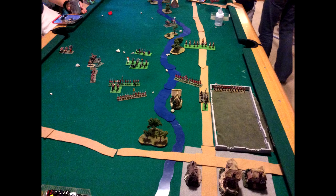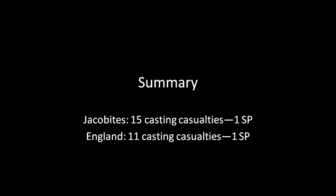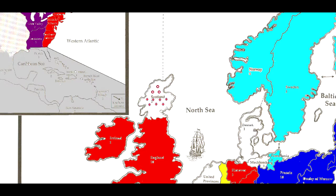All in all it was a pretty fun battle, really going as expected. The Scots didn't have many units so they were going to get enveloped regardless, and they tried to make the best of what they had. All three routed units ended up rallying, so in the end the English only lost 11 castings and the Scots only lost 15 castings, which meant they only lost 1 SP on the strategic map.